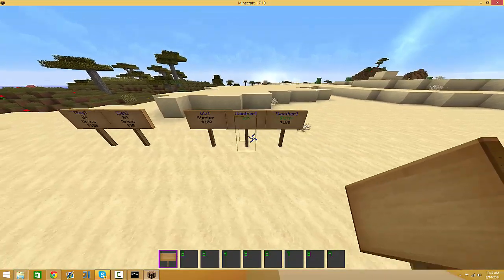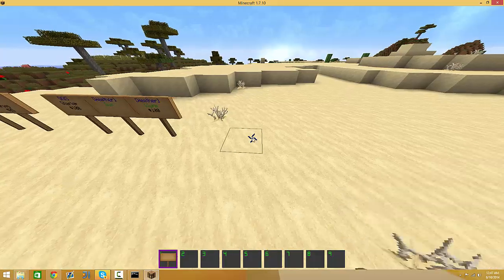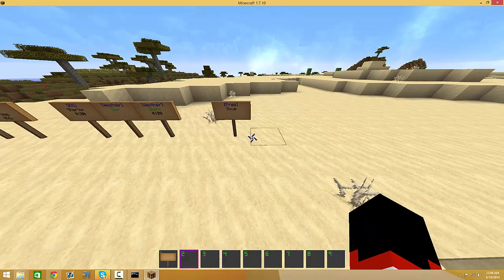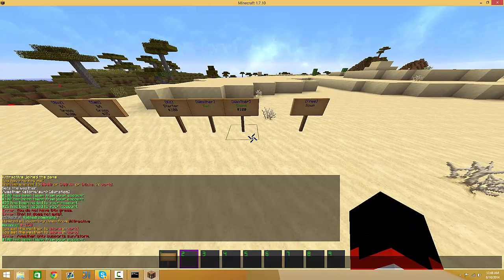We are going to make a free sign, because if you have like a soup server, you can give them free soup and stuff like that. Click on that, right-click so you can get items from a chest. That works with any item, but I suggest not making it anything that's extremely good, or else your server economy will get messed up.